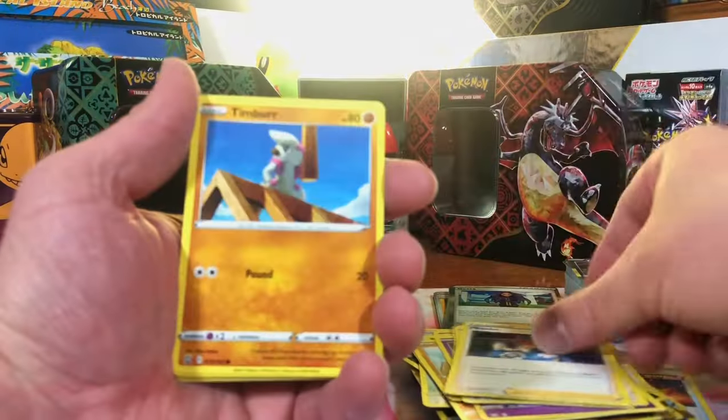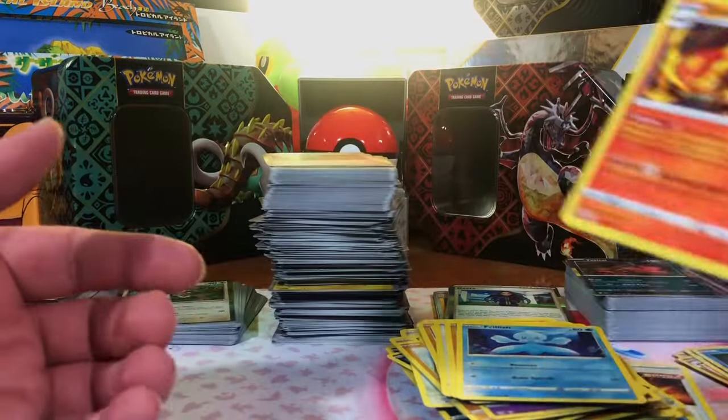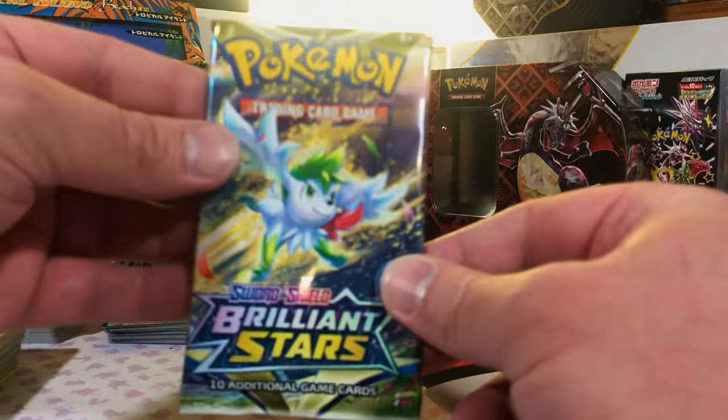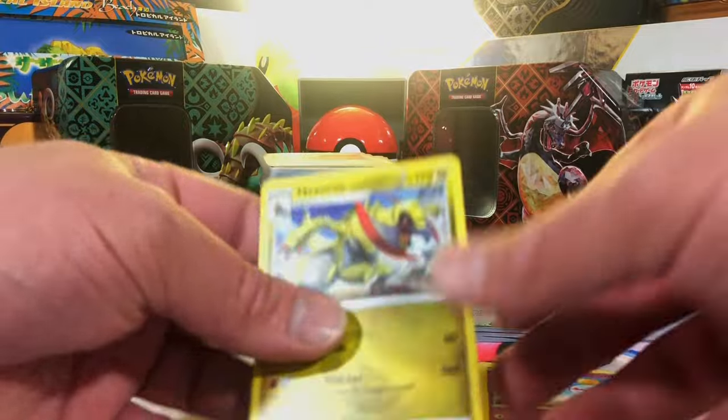Last pack of Battle Styles — just want one more hit, last pack magic. Corphish Reverse. Sent to Scorch Non-Holo. Next up, one pack of Brilliant Stars. Burmy Reverse. And Axorus Non-Holo. And one pack of Silver Tempest to close out Sword and Shield — will we pull an Alt Art? I highly doubt it. Snorant Reverse.